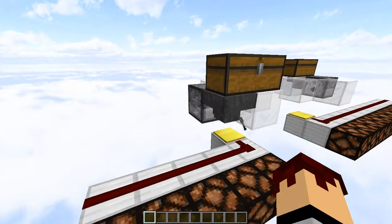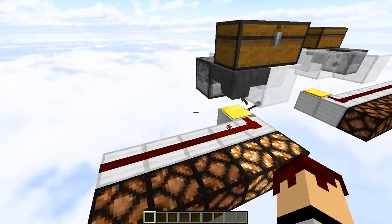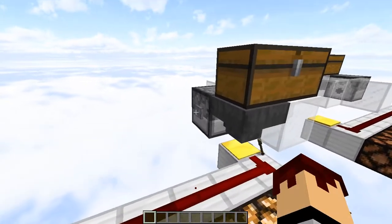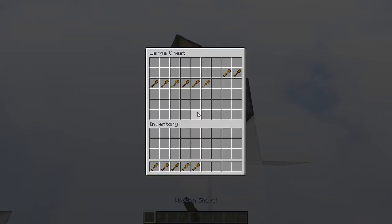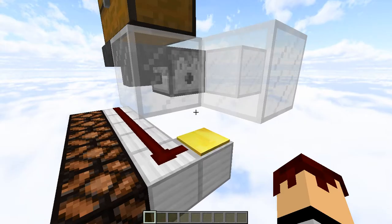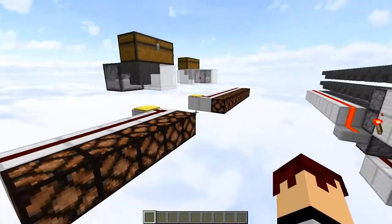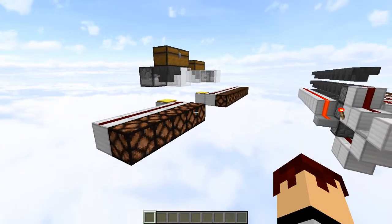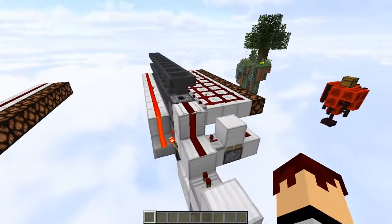If we press this button, the scoreboard will read that we have a score of one, then two, then three, four, and five. When we want to reset it, we can just stand over here and pick up all the shovels. If you want to make an automatic collection system, go ahead, but this build is really more for setting up things really quick. If you're going to make something very permanent, I would recommend a build along the lines of this one.